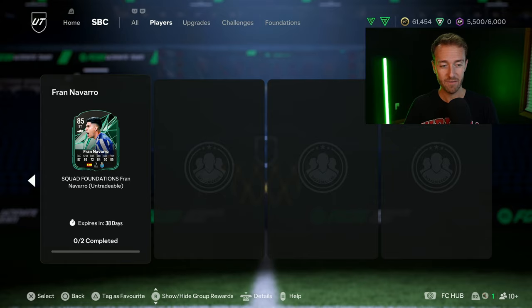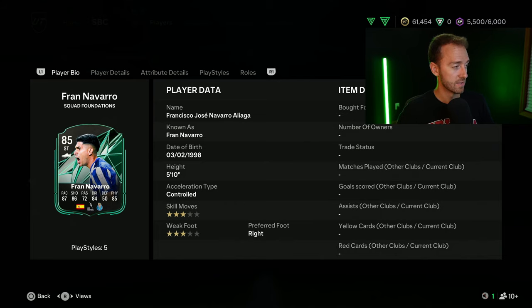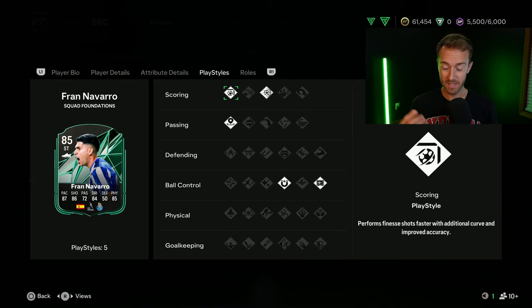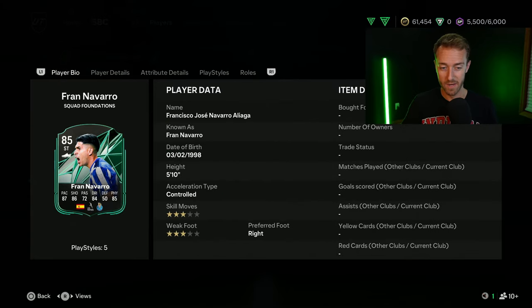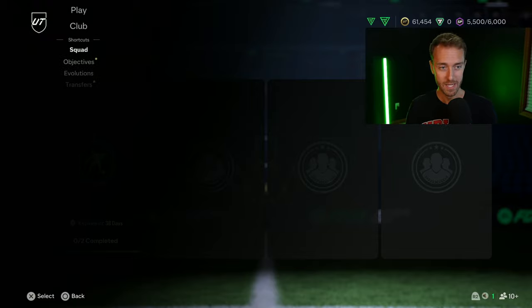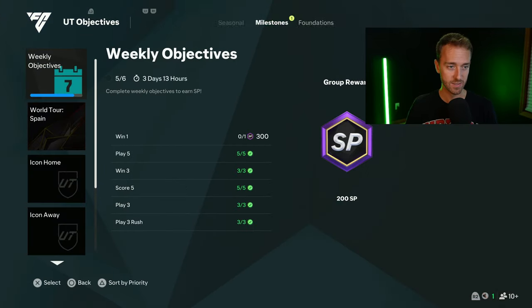We also had squad foundations for Liga Portugal. One thing I have to keep reminding myself of with these cards specifically is they give extra chemistry boost — it's plus one to the league of the squad foundations they're representing. Fran Navarro here from Porto — decent card, very cheap. It's an 82 and 84 rated squads for 19,000 coins. There's also a corresponding objective with the league foundations inside the seasonal tab.